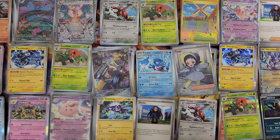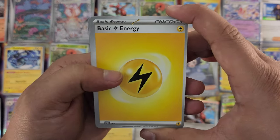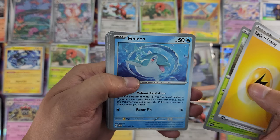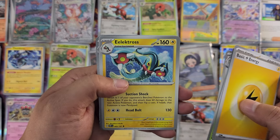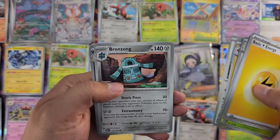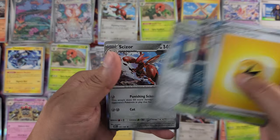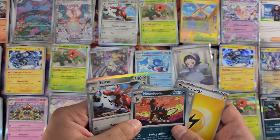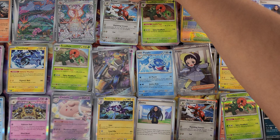Of course we've got the energy, Oddish, Venipede — different art, prettier — Lunatone, Electros — that's cool — Flamigo, Bronzong, Houndoom reverse foil, Tauros reverse foil, and another Scizor. This is going to go above Scizor itself.